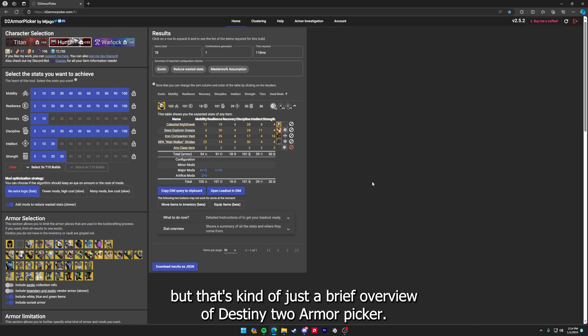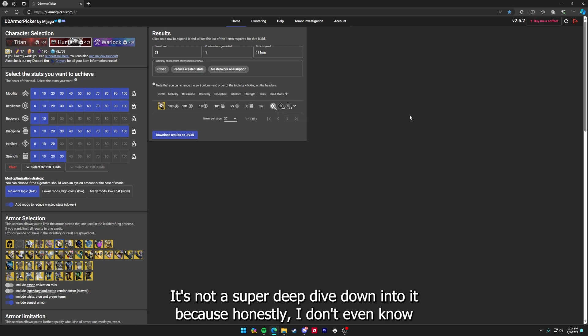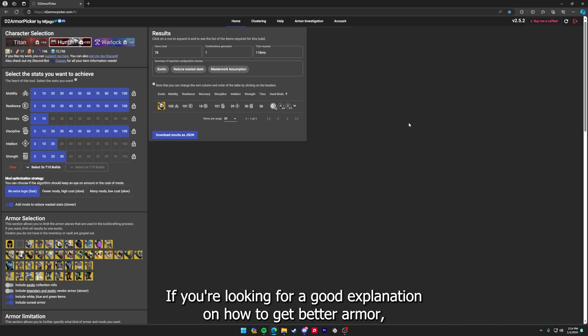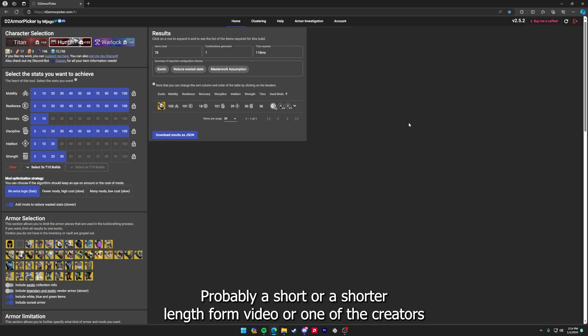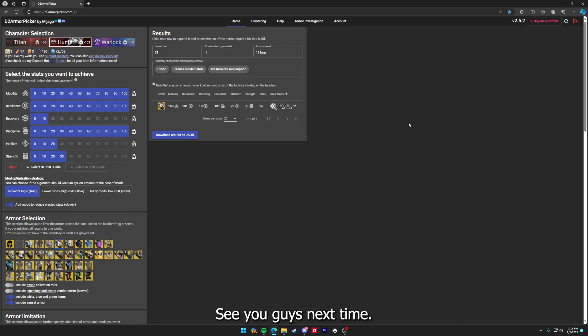That's a brief overview of D2 Armor Picker. It's not a super deep dive — honestly I don't even know the most advanced techniques; I just know how to make big stats go burr. If you're looking for a good explanation on how to get better armor, drop a comment and I'll try to make a video about it, probably a shorter-form video. One creator who already has a lot of content on this is Quad King over on TikTok. See you guys next time.